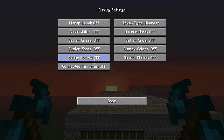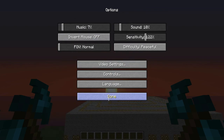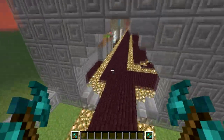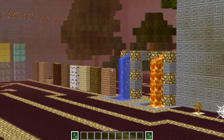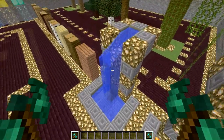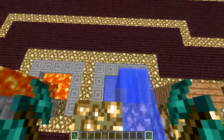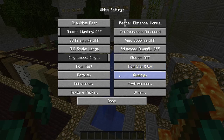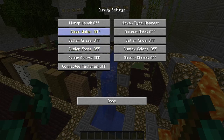Now in the Quality settings you can turn all of this off — nothing really affects gameplay or what everything looks like too drastically. Clear water is a notable one — if it's an ocean you can see through the water perfectly no matter how deep it is, it's really good. That's basically it for the quality section — you can turn everything off.